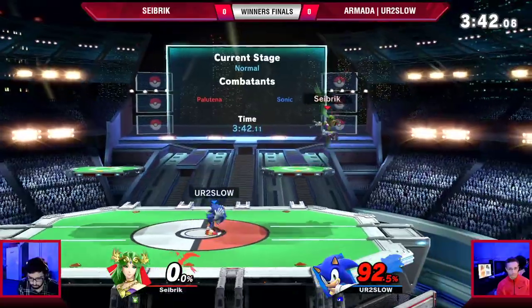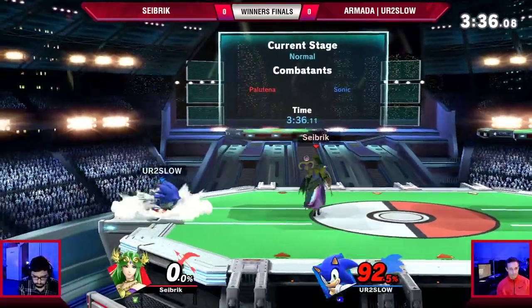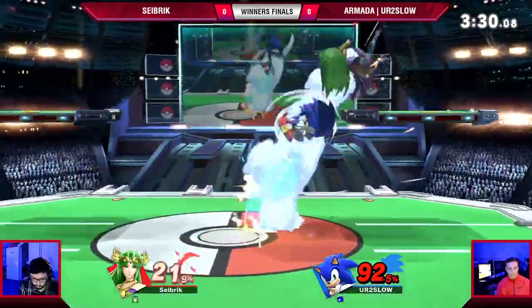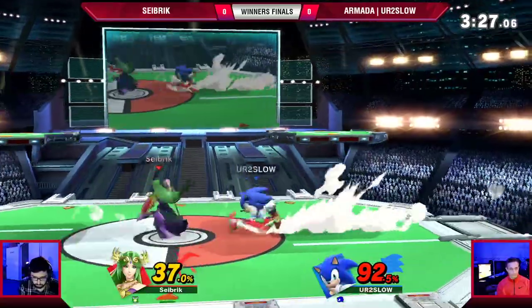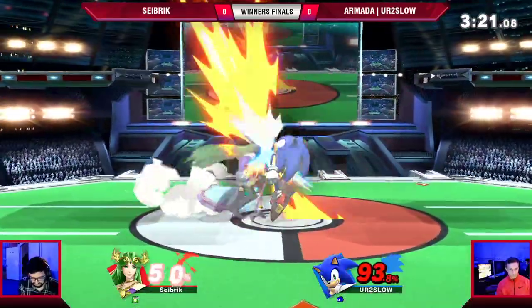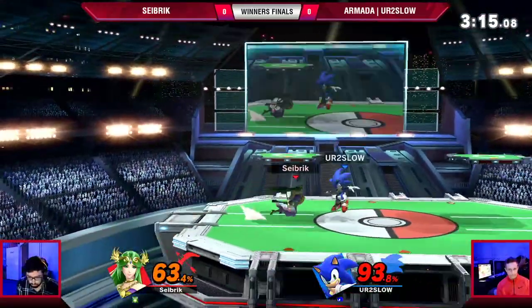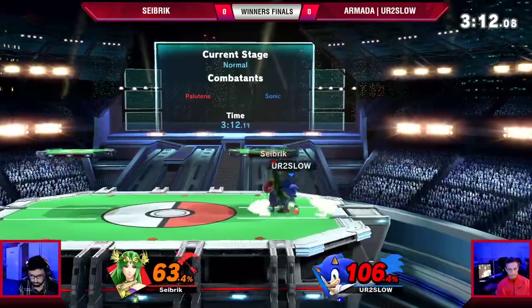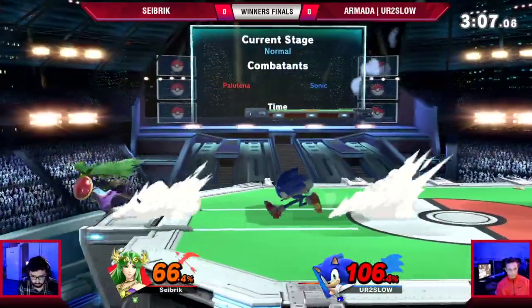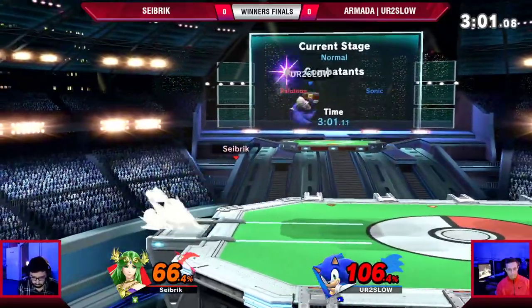Seibrik's looking really nice. He's playing very cautious here towards the back half of this game. At this point You're Too Slow needs Seibrik to make something happen. You're Too Slow building the damage very slowly, but it's beginning to look like absolutely anyone's game at this point. Seibrik gets 66% — it doesn't take too much more to put him on the side.